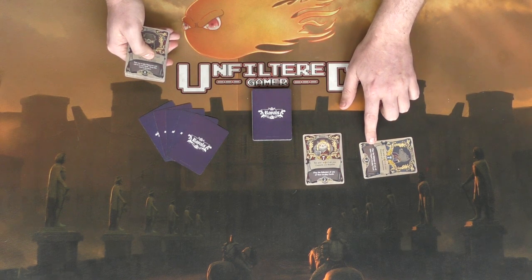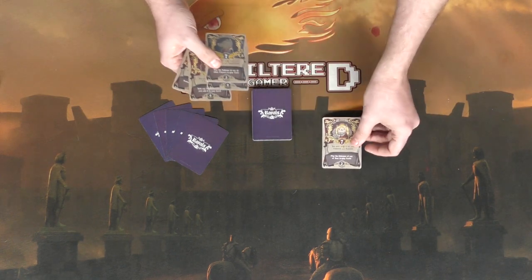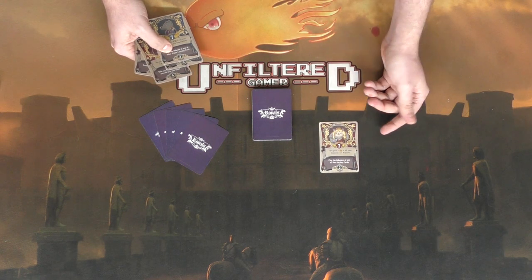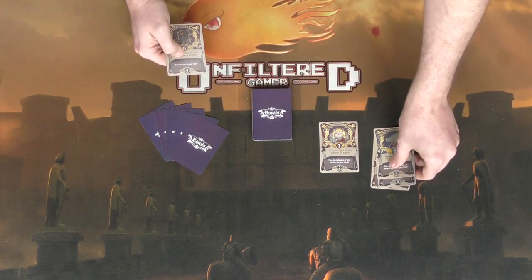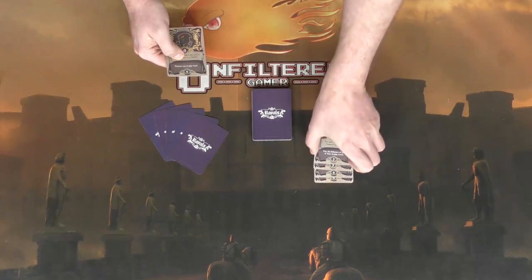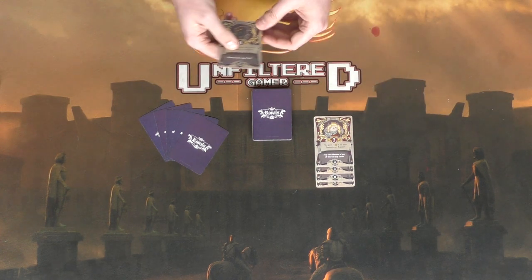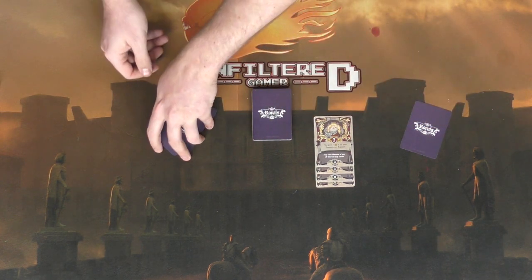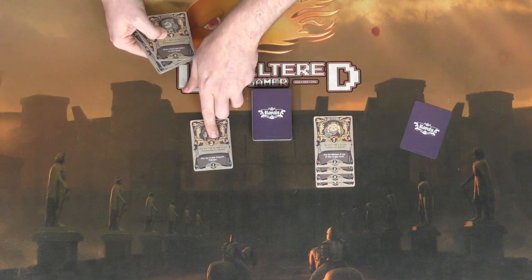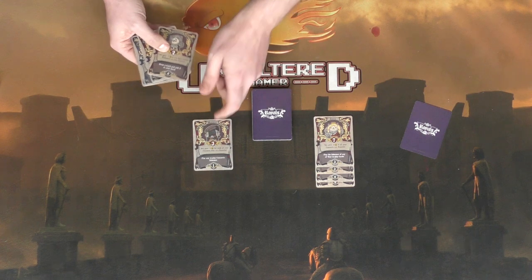To demonstrate: this player plays the Queen face up as a consort — she's worth seven points and gives plus four if all your consorts are royalists. Three cards are placed underneath her as supporters, which is required because she's a very powerful card. The opposing player then plays the Minister, worth three points with plus one for each royalist consort you have, requiring only one follower.